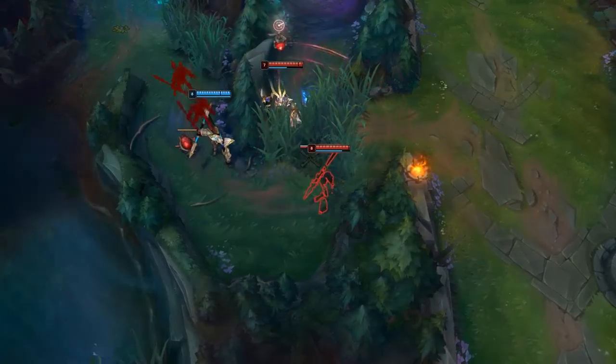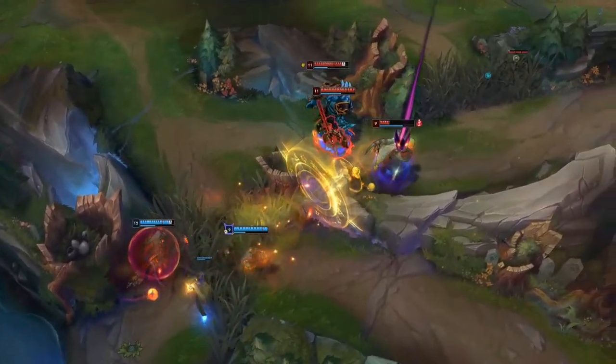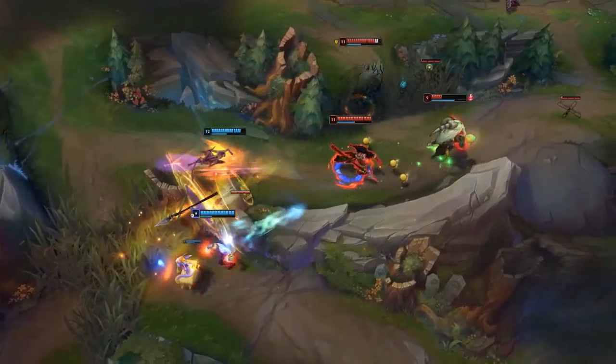Nidalee is a champion that you have to snowball on, and you can do this by either out-farming the enemy jungler, resulting in getting a huge experience lead advantage, or by ganking lanes with setup since your champion provides tons of damage.